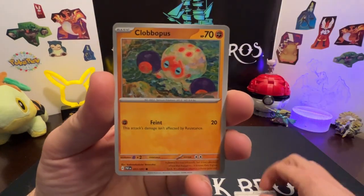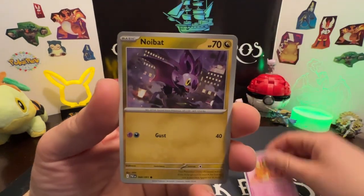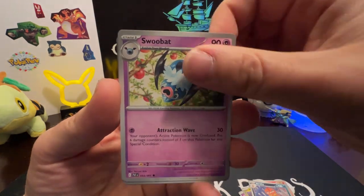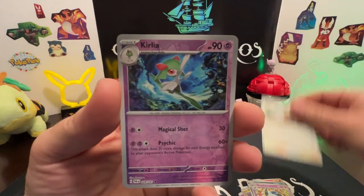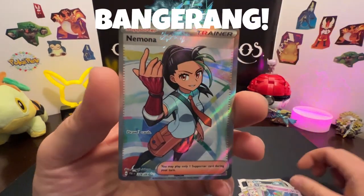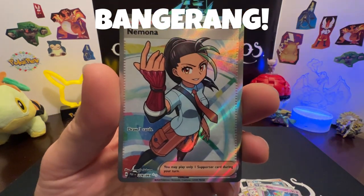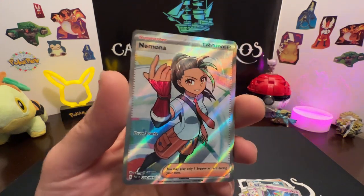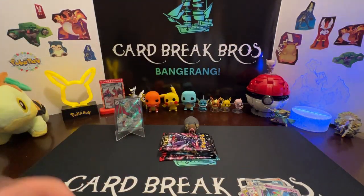Fire type — Klawf, Frigibax, the Denn, Noibat, Camera Up, Scraggy, Swoobat reverse, Tantamouse reverse, Coralia — oh! Naomona, Bullfrog, Bangerang! All right, we'll take that. Awesome, we'll sleeve it up.